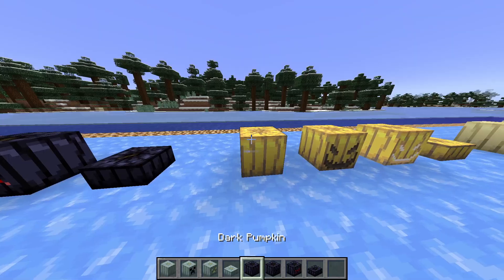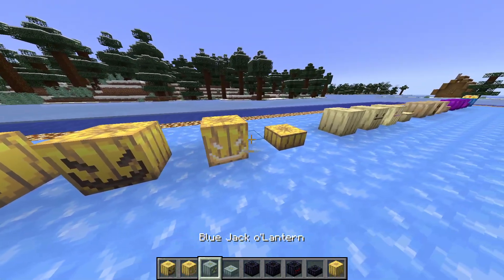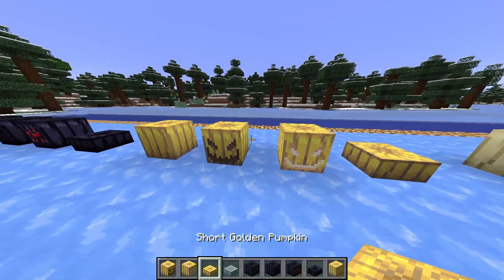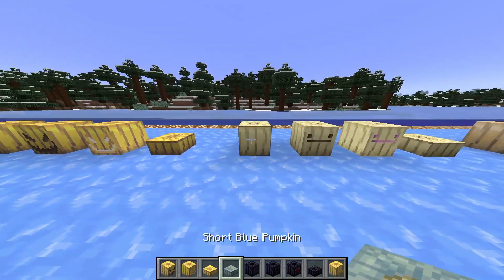Then we have the golden pumpkin, which features a creepy smiling face. That's what the golden one looks like.